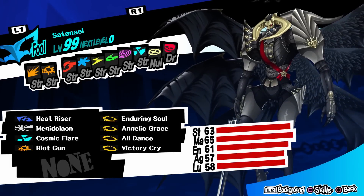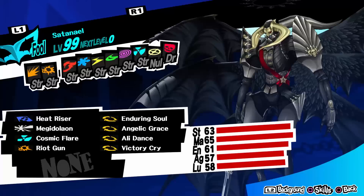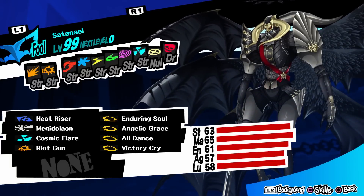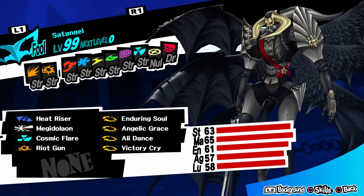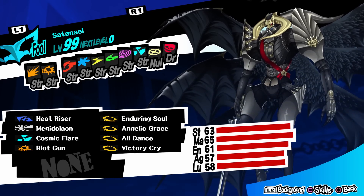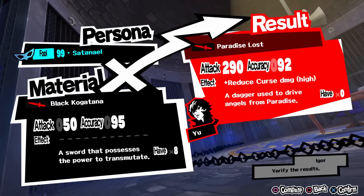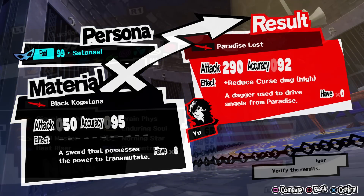The first one I will start from is the main character. The problem in getting the best weapon for the main character is that you need Satinel, which is unlocked only in New Game Plus. If you don't plan on playing New Game Plus, then the second best weapon will just be something you buy from the gun dealer, so buy whatever has the highest attack at the time. If you use Satinel and one Black Kokatana, you will get Paradise Lost. It has 290 attack, 92 accuracy, and the effect is that it reduces curse damage. His second best weapon has 280 attack and no other effect.